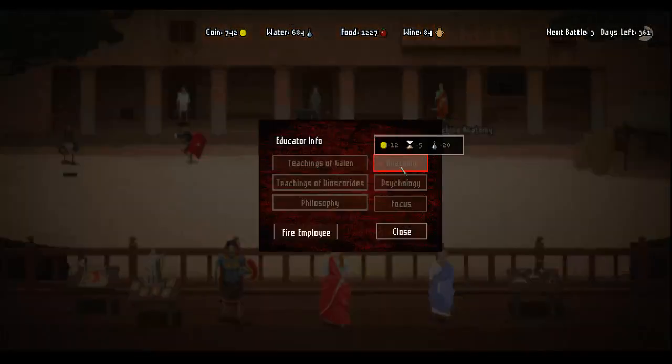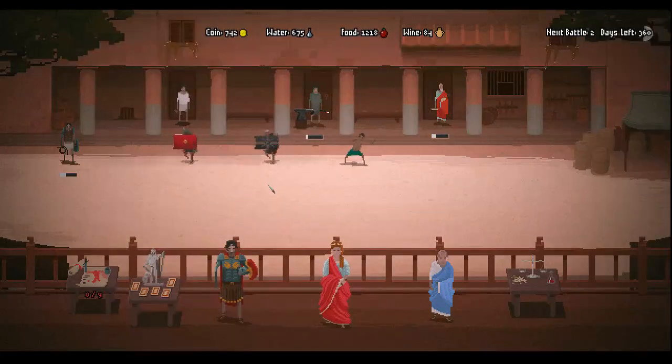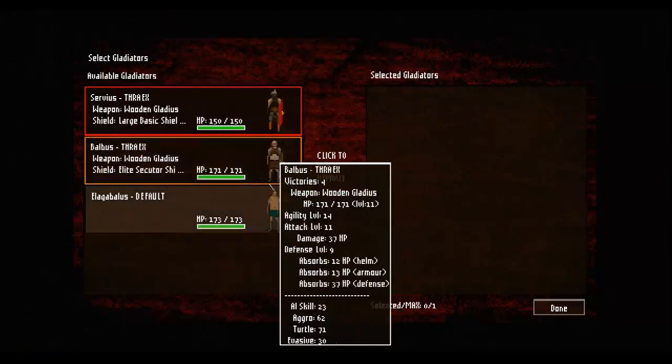What did we even do? Doing 25% more damage is pretty good, just outright. Basically this guy's super good but you have to keep him, which is kind of annoying. Once you've built everything you need to build, I'm gonna pick a gladiator. Do we know your stats? Your attack level is zero, your attack level is seven.